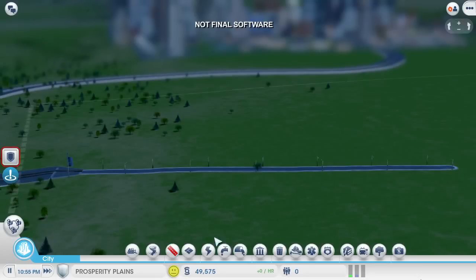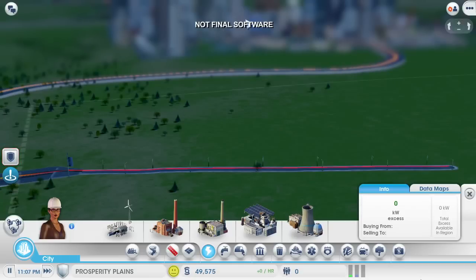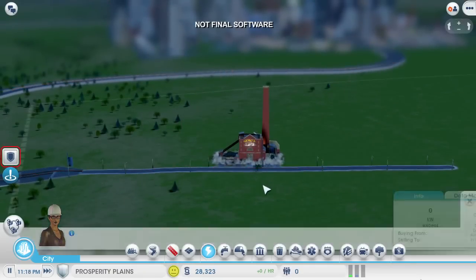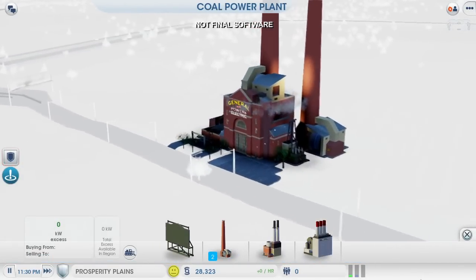There are several different power options to choose from. This nuclear power plant is attractive, but it costs way too much. I could transfer money from my other city over to this one, but I'd rather spend that money to grow my casino empire, so a new coal power plant is a better option for me since it's a lot cheaper. Although it's dirty, it'll take a long time for any pollution to drift over into my casino city.